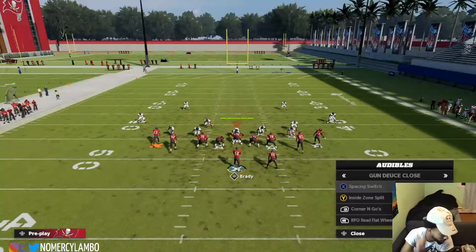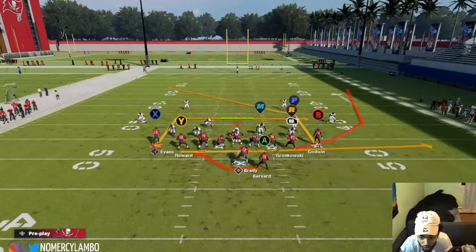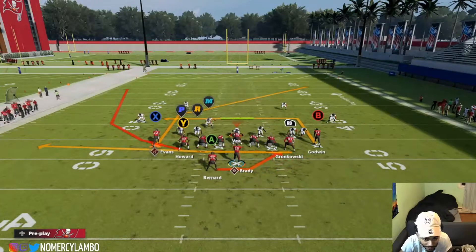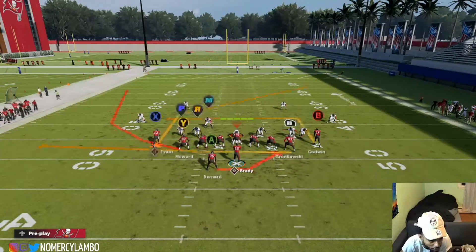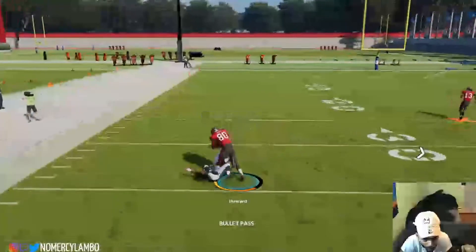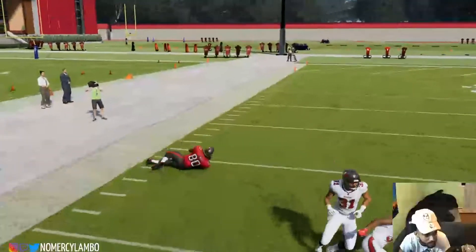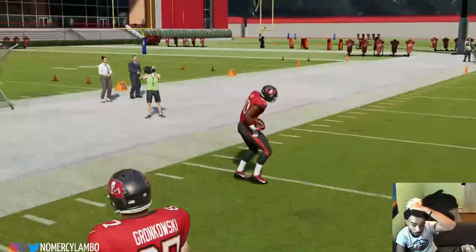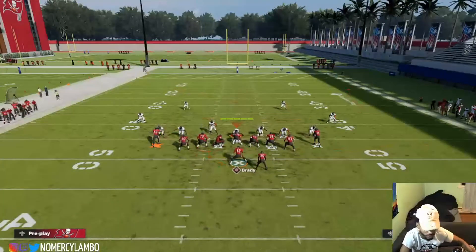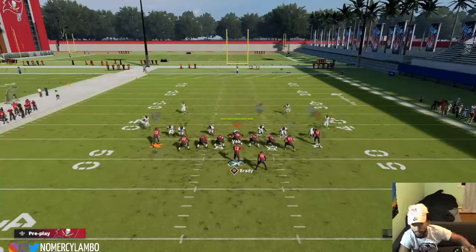Now this right here is the best two-point conversion play in the game because this route right here glitches. In the slot I like to flip it - now watch OJ Howard's route. Nobody guards him for some odd reason. You can also audible down to this, or if they're running dime sting, watch how this B route opens up.